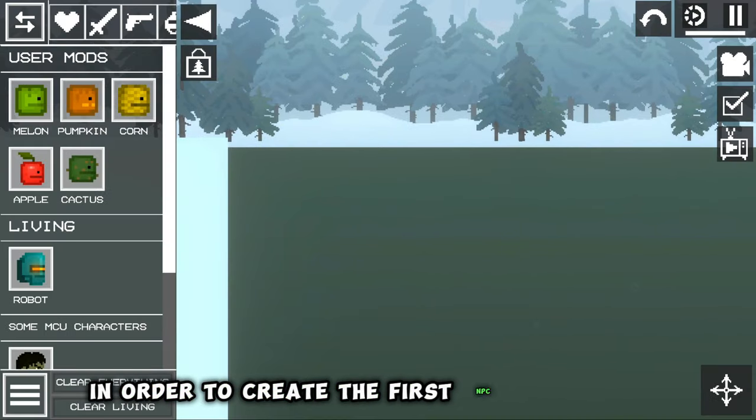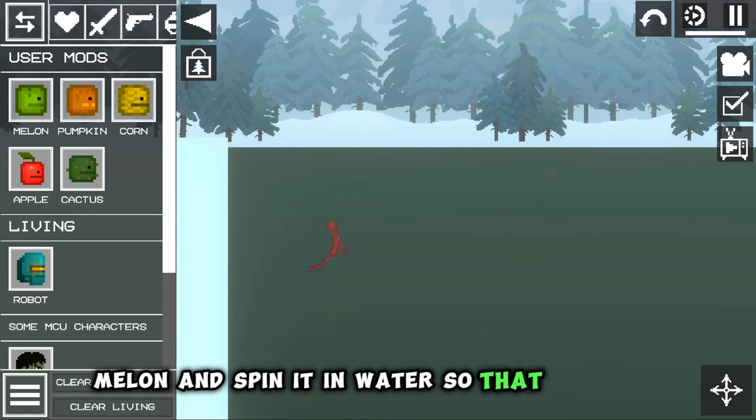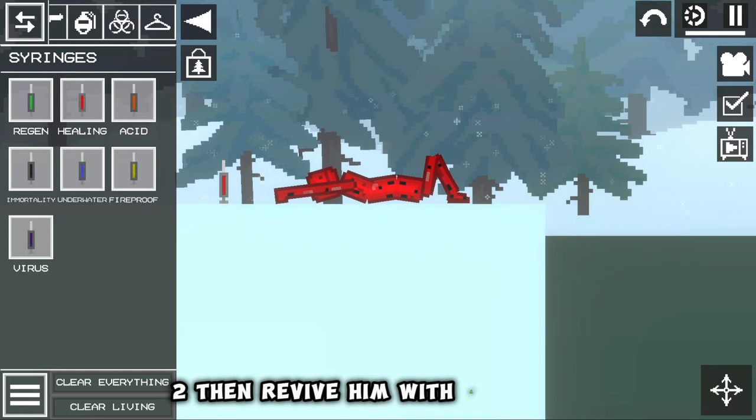In order to create the first NPC — the strawberry — we need to take a Melon and spin it in water so that it turns red. Then revive it with a syringe.